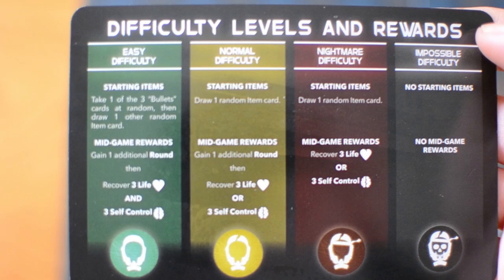After you have decided who's the evil and who's the hero, the hero decides which difficulty level you play. This will affect how many items they will start with and which rewards they will obtain upon triggering the final mission. Now let's start with the setup for the hero player.